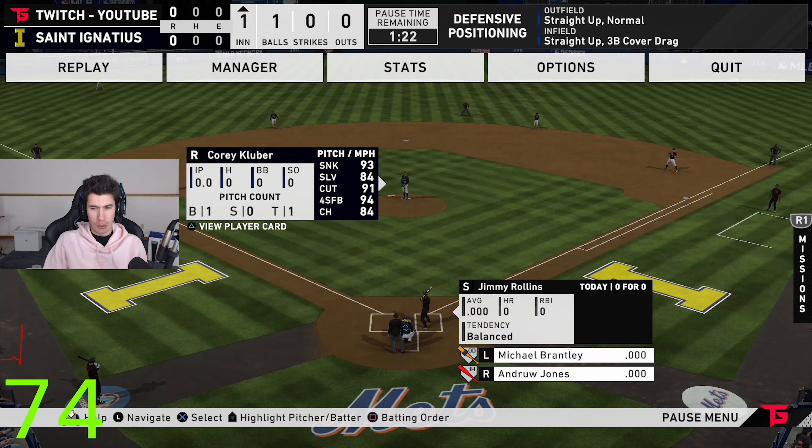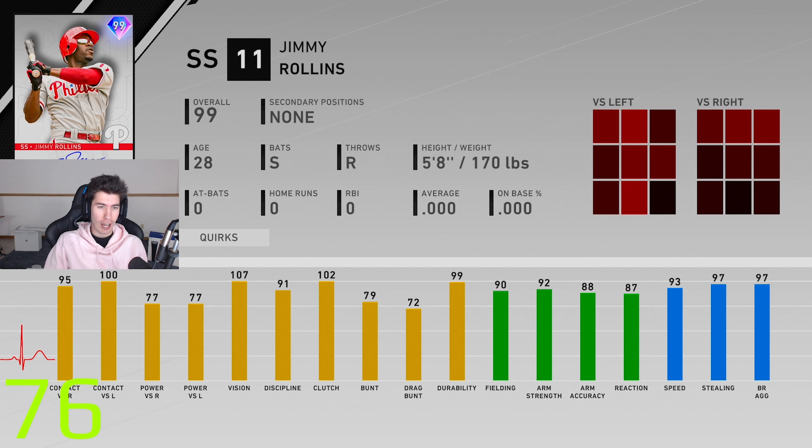Zero at-bats with every card — that's how it's gonna be for everybody on this team. Not the start we wanted, but it's the start we got. If we can get some good timing and PCI near the ball we should start to hit eventually. Michael Brantley — I've always liked his swing in the Show. That's a perfect-perfect, 90 power, nice little double. One down, let's try to drive him in.